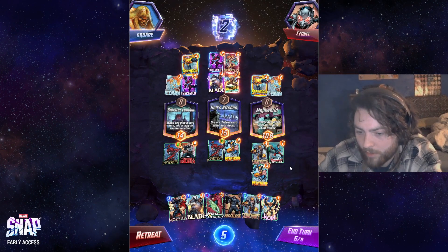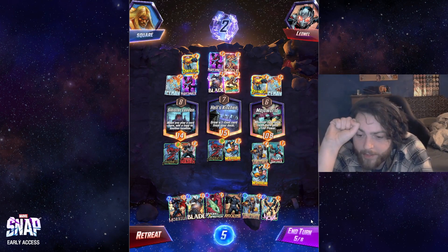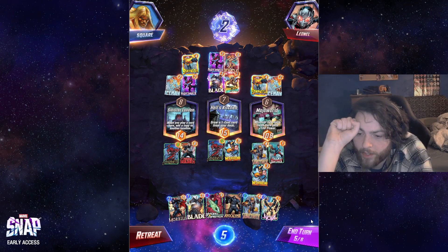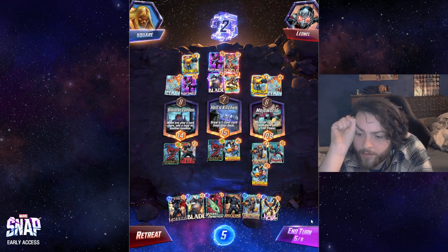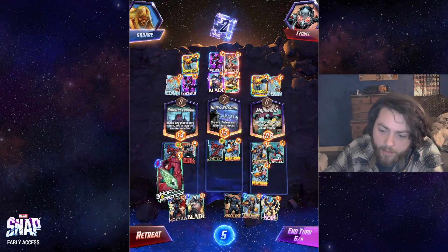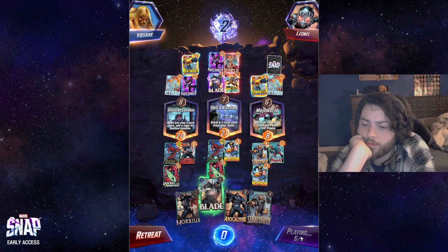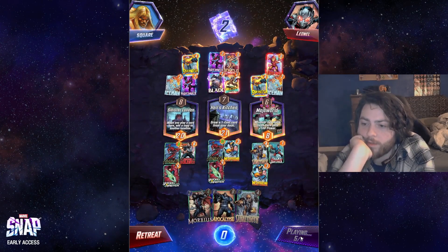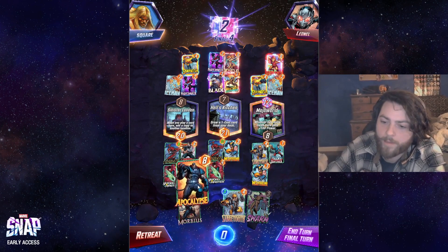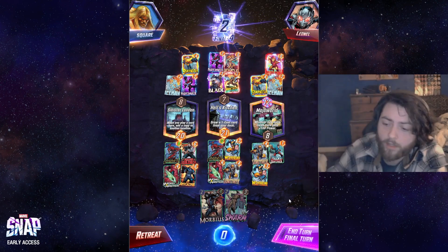They have three cards in hand so it's very realistic they'll be able to discard. How do I vomit out my hand the most? I think my best case scenario is Sword Master left, then Apocalypse left — get a second Apocalypse — and then I also have the Sabretooth to fill in the missing slot. We dodge both Apocalypses, which is always sad but fine. I already snapped. I want the Apocalypse going right because I'm definitely winning middle. Yeah, that seems best.